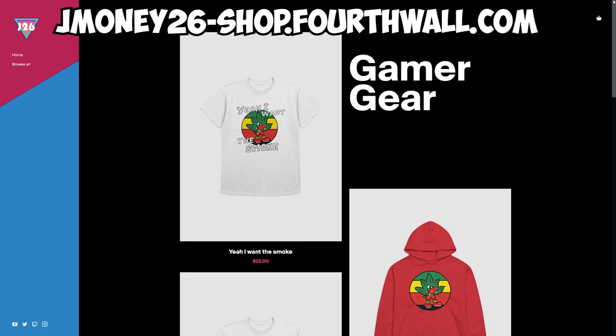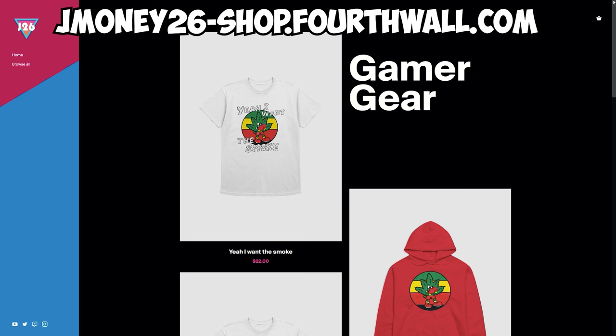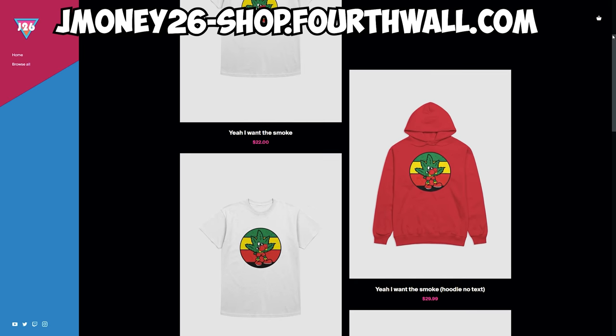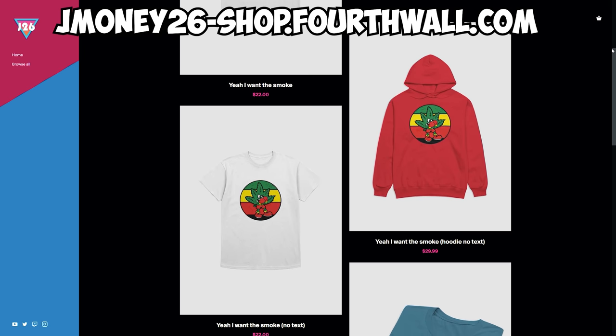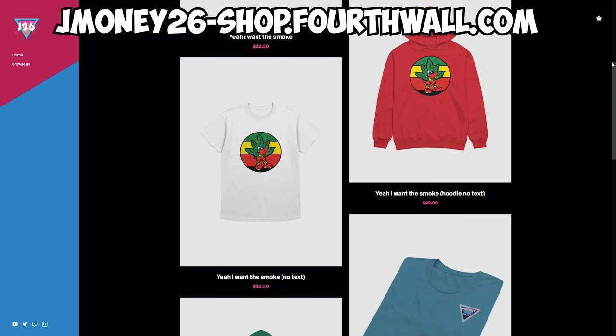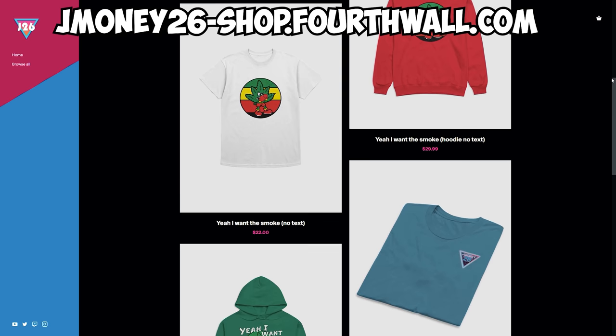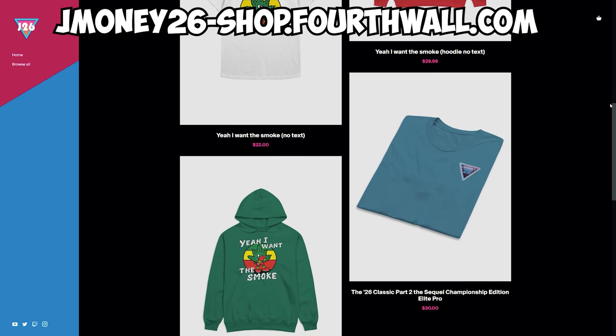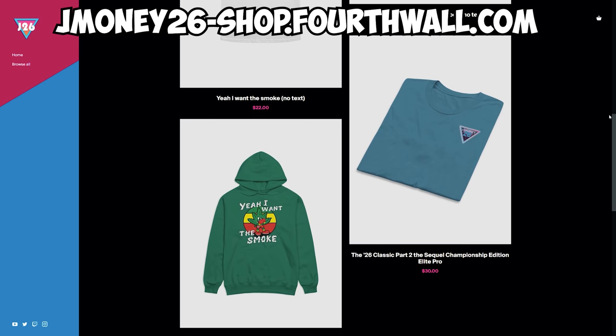Since this compound is highly reactive, we went ahead and meshed it with shirts and hoodies, as you can see right here. The 'I want the smoke' merch is now available. The shelf life on this is not very long — it'll only be available through the month of April. Go to jmoney-shop.4thwall.com to pick some up. We got shirts, we got hoodies, ones with text, ones without. So if you find yourself saying 'shout out weed' every time you get 420 points or 420 kills, this is the perfect merch for you. Remember to partake responsibly.